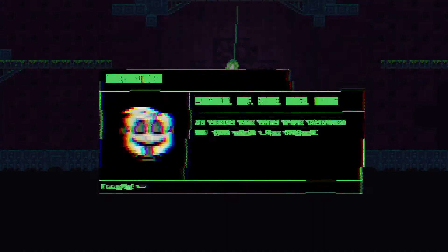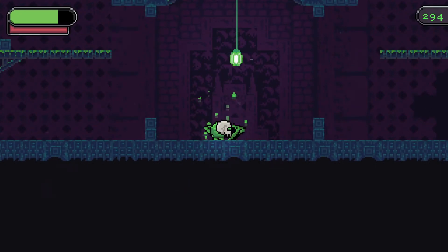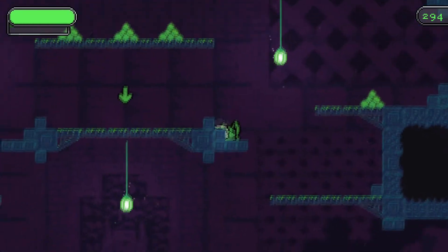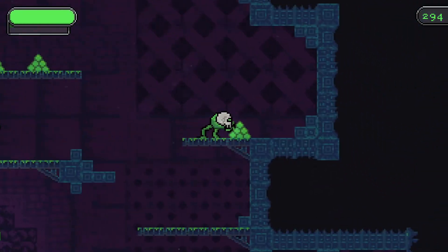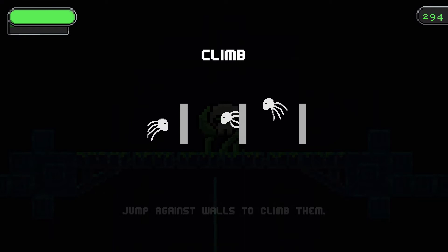New skull. Skull of the Rat King. I don't know what's happened. What button is that? Maybe that's the end of the game. Enter. Let's keep going. I don't know what the point of that is but it's fun. Climb. Jump against walls, jump against walls to climb them. You gotcha.